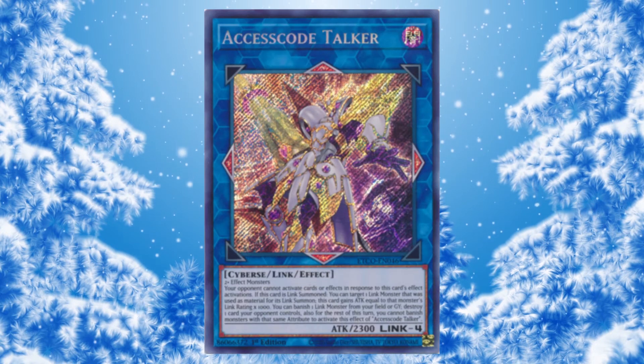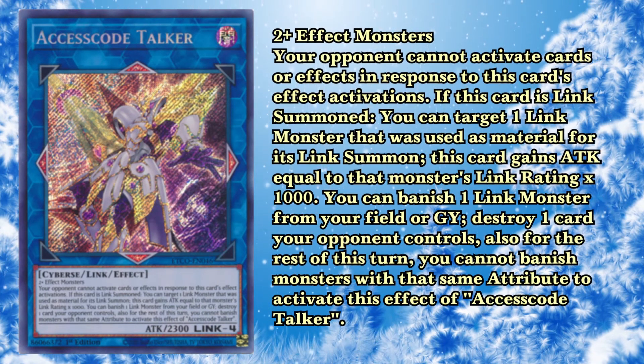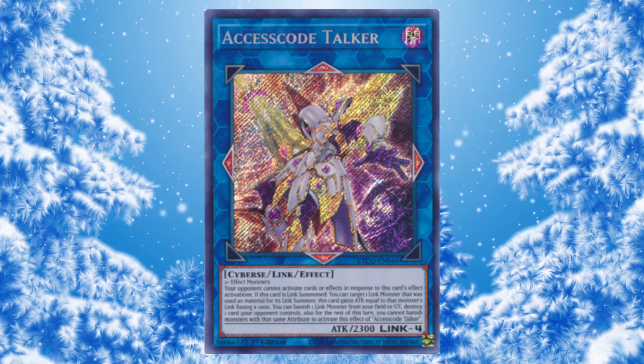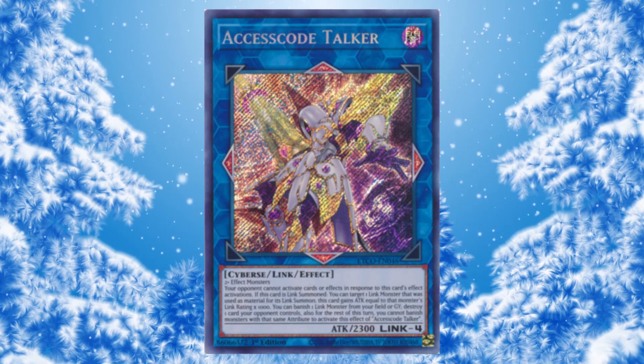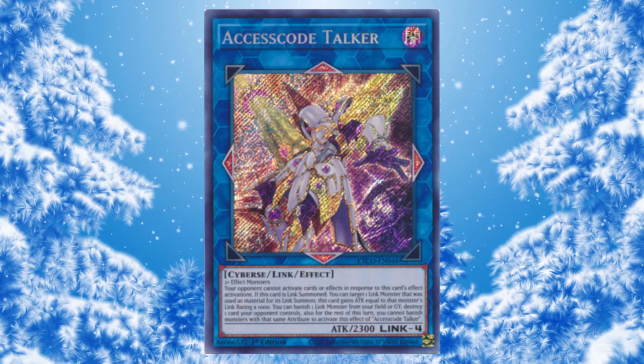And then we have an extra card here: Access Code Talker. This card is insane — it's so broken. You don't play it in Virtual World, and you don't really play it in Eldlich, but you play it in Pendulum, Sky Striker, and every flavor of Rogue. You make one Selene and you get this thing out: 5,300 attack, pop like four cards, and then attack for game. Even if you're not playing a deck that uses Selene — say you're playing Impcantations — you can make Auroradon, not use the first effect, and then just make Access Code and still use its second effect. It's easily the strongest card in the game in terms of pure power going second, breaking the board and going for game. People don't think about it as the best card, but if you really consider it, it kind of is.